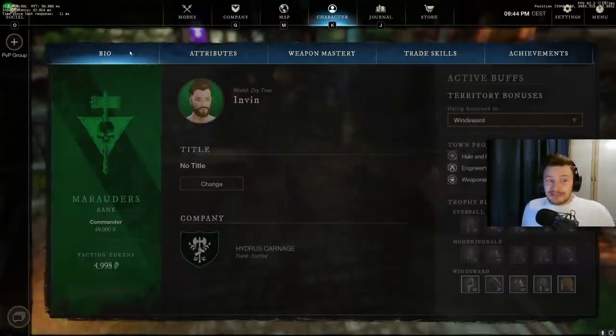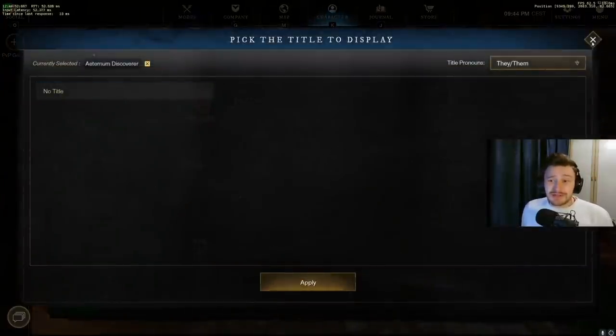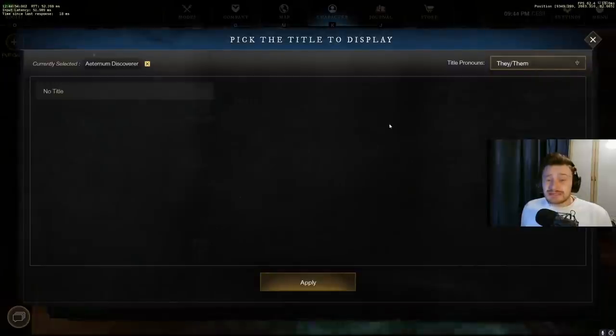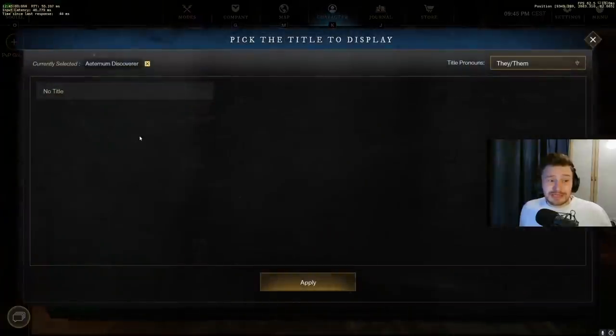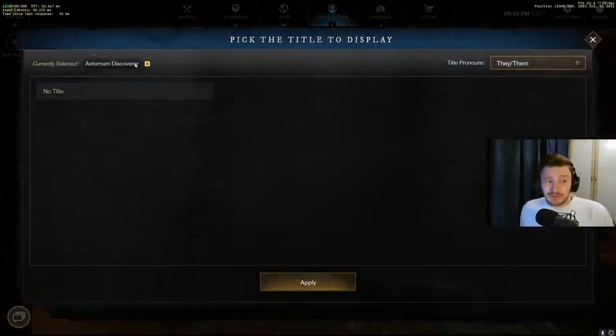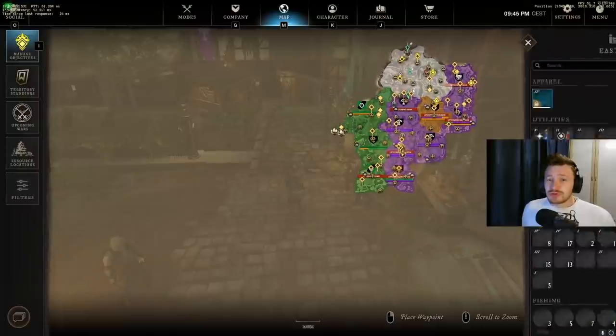On a similar note, going into the bio section, we should no longer see achievements and title unlocks popping up every single time we log in or do something new. It does seem to have reset titles for some players — mine are not currently showing right now — so there is a little bit of an issue there. But once this is fixed, we shouldn't be seeing those pop up every single time, which is a really good change.